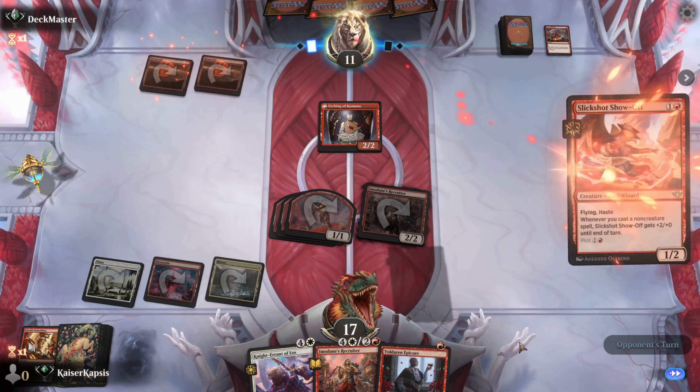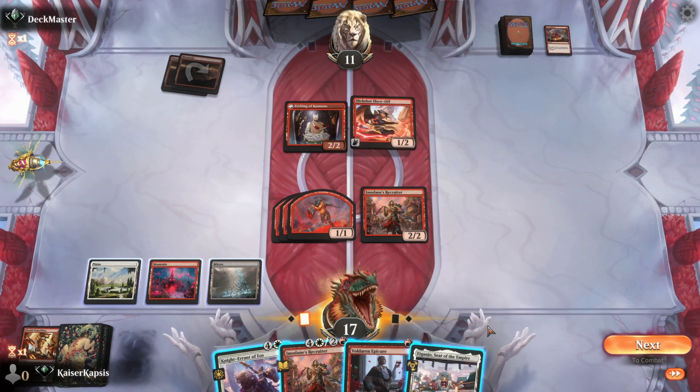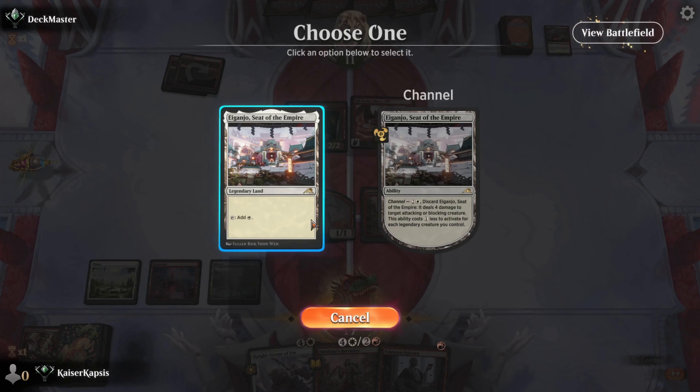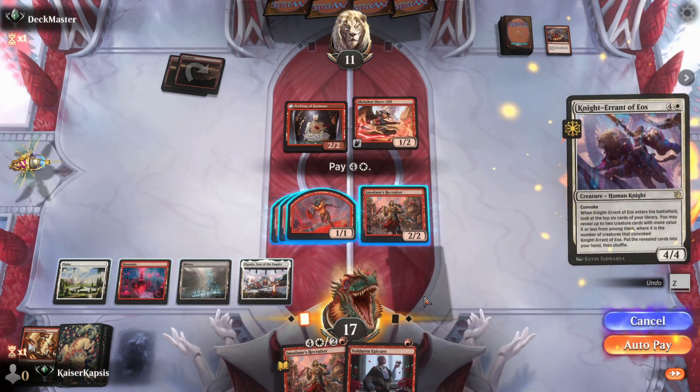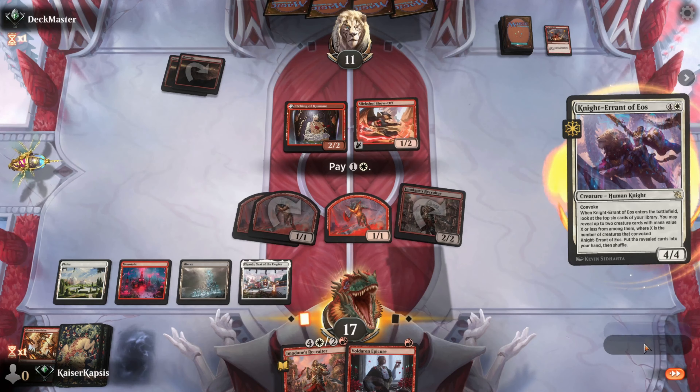I have the Knight — they show off. That's a very, very strong card. I can go again Recruiter, I can Convoke, or I can try to trick my opponent and kill one of their creatures with the Eganjo. Let's play the Eganjo as a land, let's put the Knight and let's Convoke with 4. I'm going to risk this game — I'm at 17.